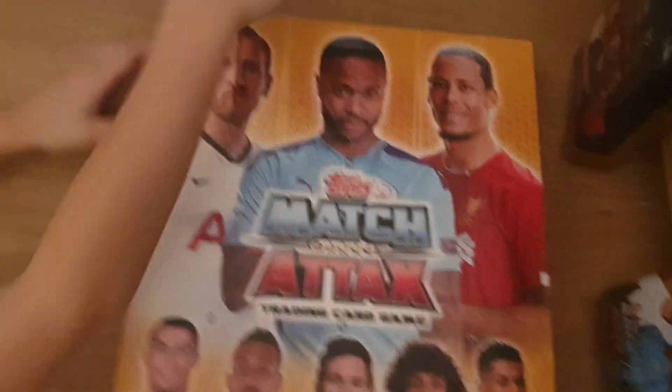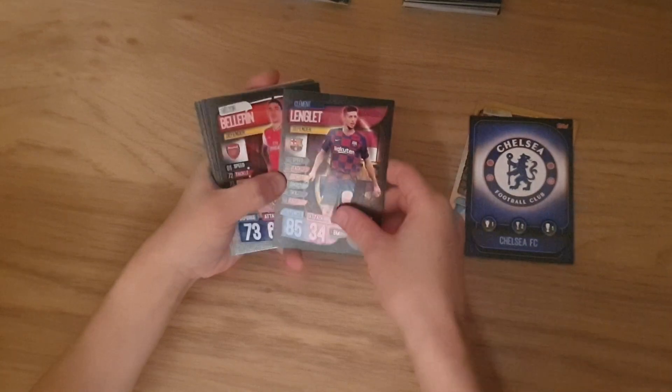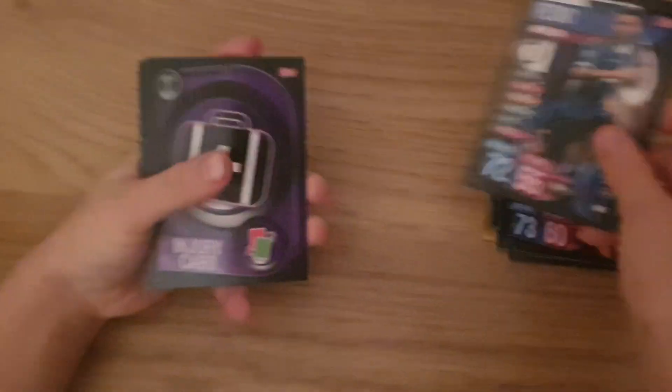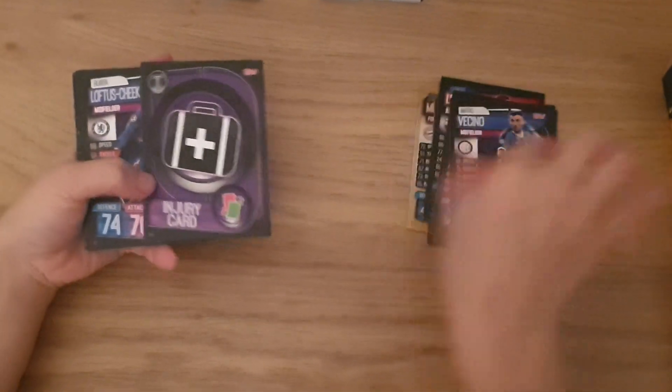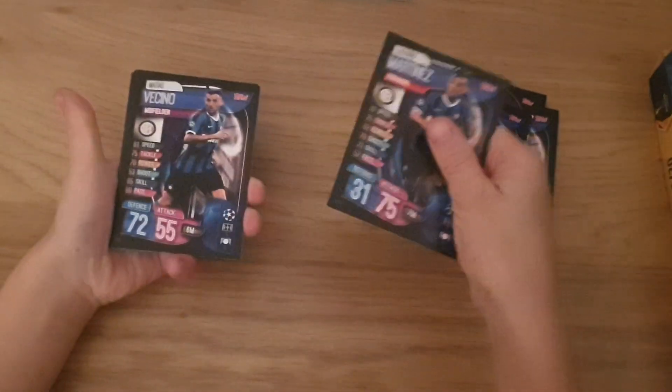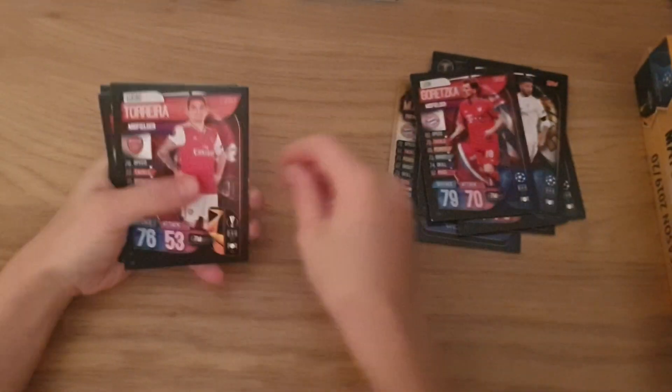Now on to my swaps. Starting off here we got Milner — Miller — the Chelsea badge, Delight, Bellerin. I'm just gonna skip through the cards and show you them. Injury card, Martinez, Xhaka, Torreira, Lacazette, Marcos Alonso, and Bellerin again. That one goes right there in one pile.